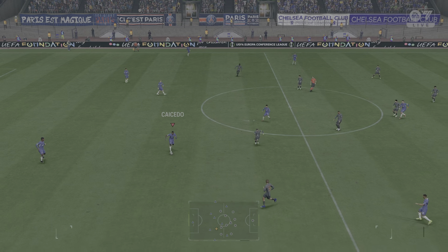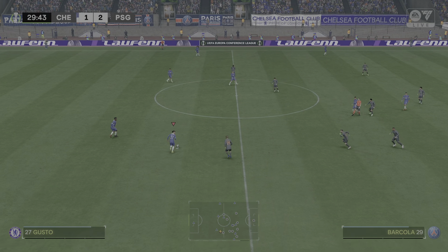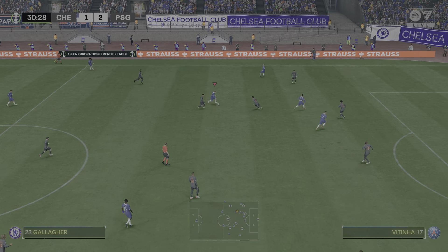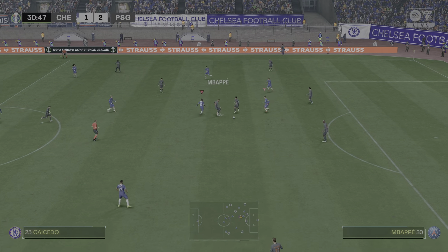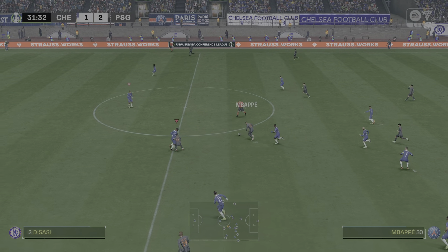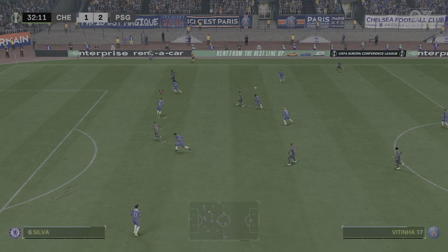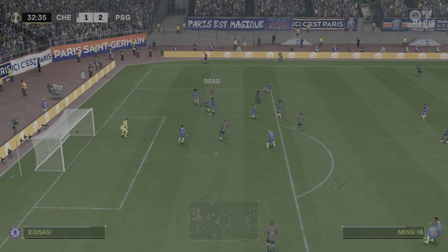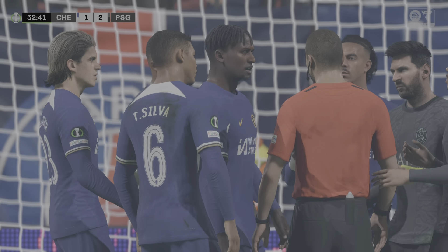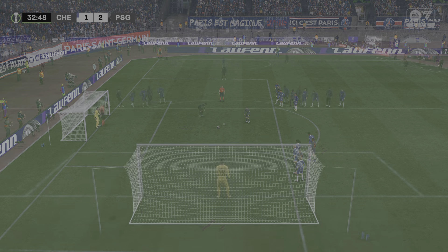As they kick off again, 2-1 the current state of affairs. Malo Gusto. Gallagher. And the referee's verdict is penalty kick. No card handed out — he gets away with a rebuke, but a lot of referees would have booked him there. No yellow card for me.